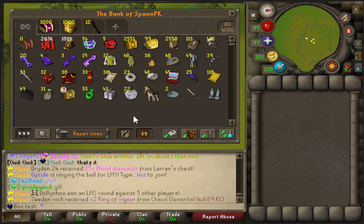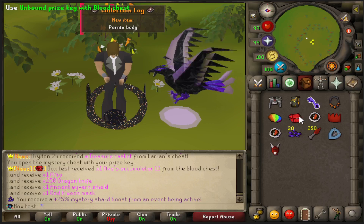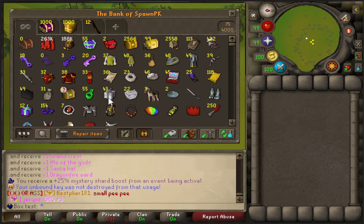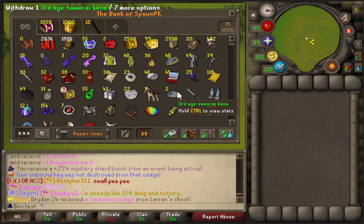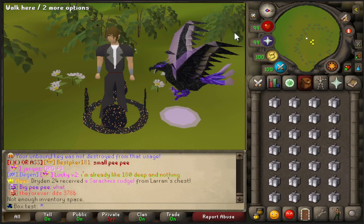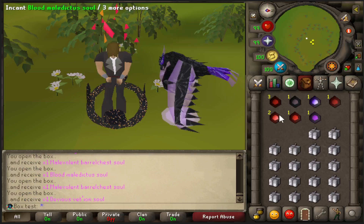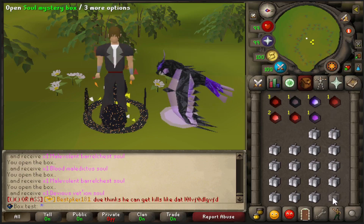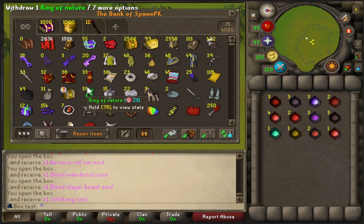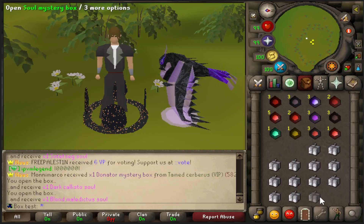That is all the loot from 1,000 PVM hard tasks. Can we get something amazing from this? Look at that - Pernix body, Ava's accumulator trimmed. Nice little bonus content. But what I'm really looking for is what's in these soul mystery boxes. What do we get from these? Malevolent barrel chest souls - I know these each count as one kill, right? I'm going to open up all these souls and then we'll call it a day.